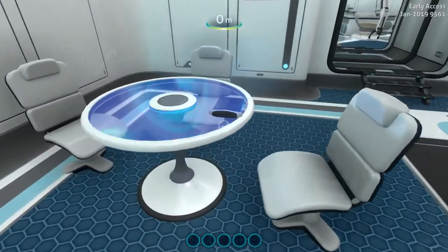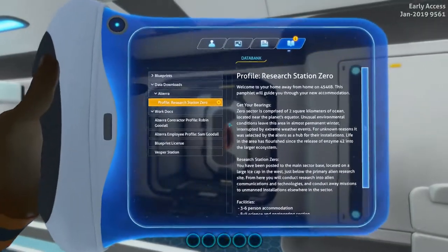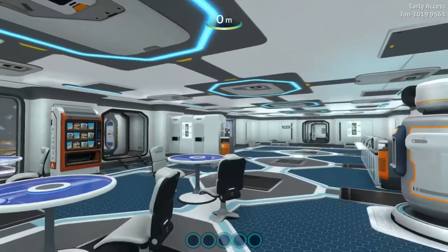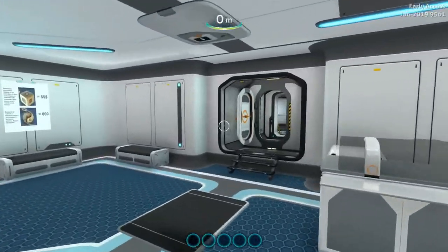I just found a data log here — we'll check this out. Research Station Zero. Two square kilometers of the ocean — okay, that's nothing. All right, I thought maybe that would unlock something. I know I'm supposed to be going somewhere but I have absolutely no idea where. That's where it came out — and there's the cargo room.